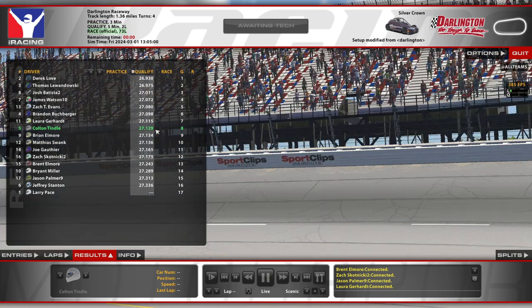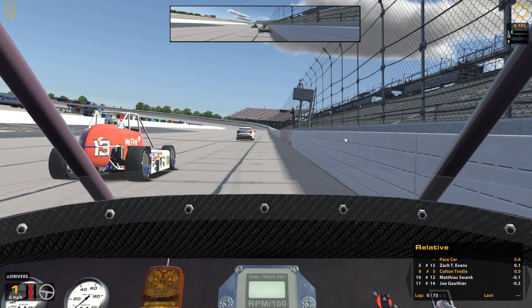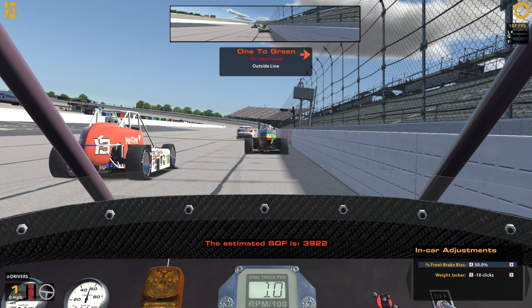We're gonna be starting P8, so pretty much right in the middle of the pack. Let me double check — got that fuel in there, that's good. And before I forget, as we get on the grid here, put that weight jacker back. We'll see if that's a huge mistake and if I spin out, but for all my practice I didn't have any trouble. I was still fighting myself, wishing I was even a little bit looser. Looking forward to when I snap and wreck the whole field and everybody just gets mad at me.